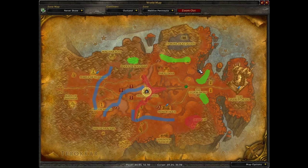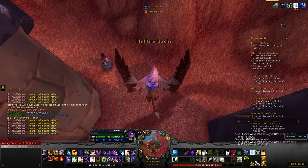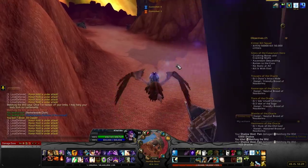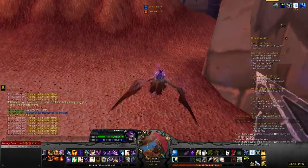Now Mag'theridon's Lair is on the other side, the western side. There's a Meeting Stone on both sides too, which is helpful. And Mag'theridon's Lair is right here.